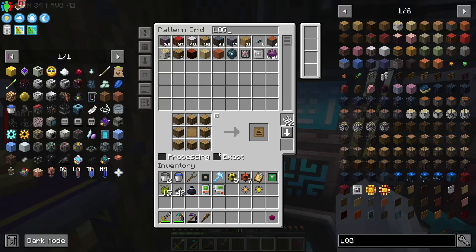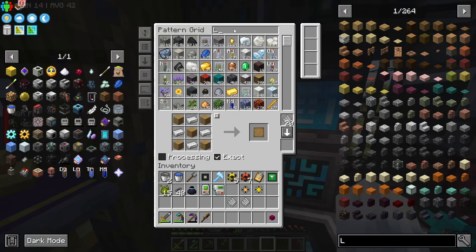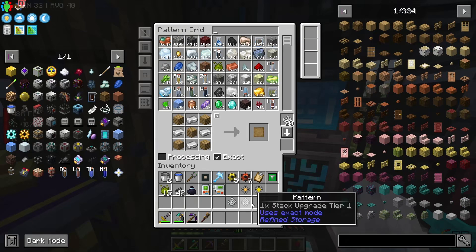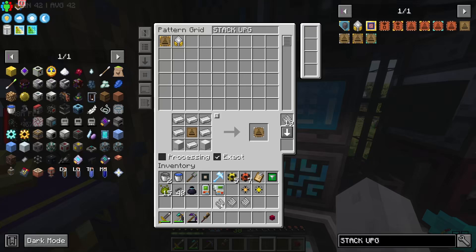I'm gonna do that and I think I'll do exact so it doesn't use like a rare log that we have - that'd be pretty embarrassing. Upgrade base - we'll add again. Yeah, we'll make sure it uses oak planks. Do we have planks auto craftable? I don't think we do. Oh, we do - cool. Let's go back to stack upgrade. This is where we start getting stuff like the iron blocks.